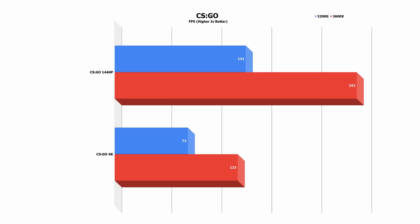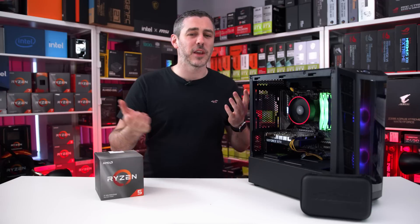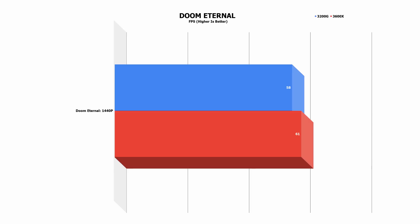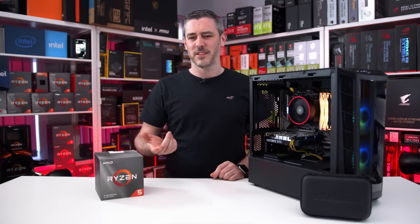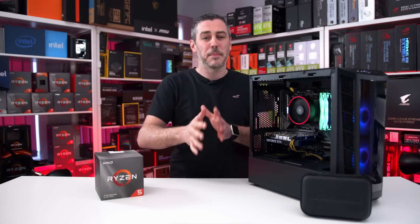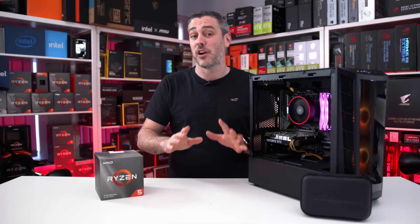CSGO — we saw an 84% increase with the 3600X at 1440p and 68% at 4K, coming in at 123 FPS. Obviously competitive gamers will likely be playing at 1280 by 960 or similar. Doom Eternal saw around a 5.17% increase, giving us 61 FPS — so we're just above that magical 60 FPS number. Doom Eternal is less CPU intensive, so if anything our GPU is now holding us back slightly.